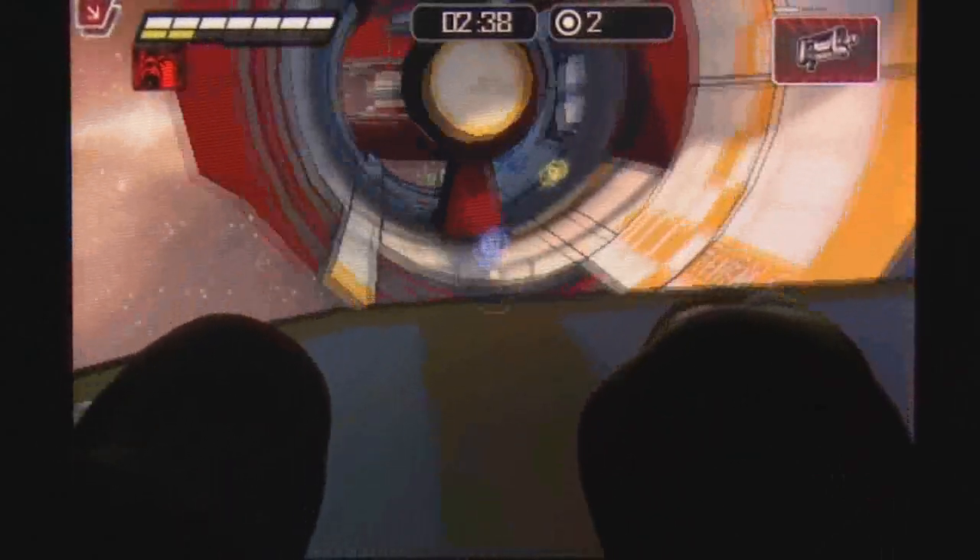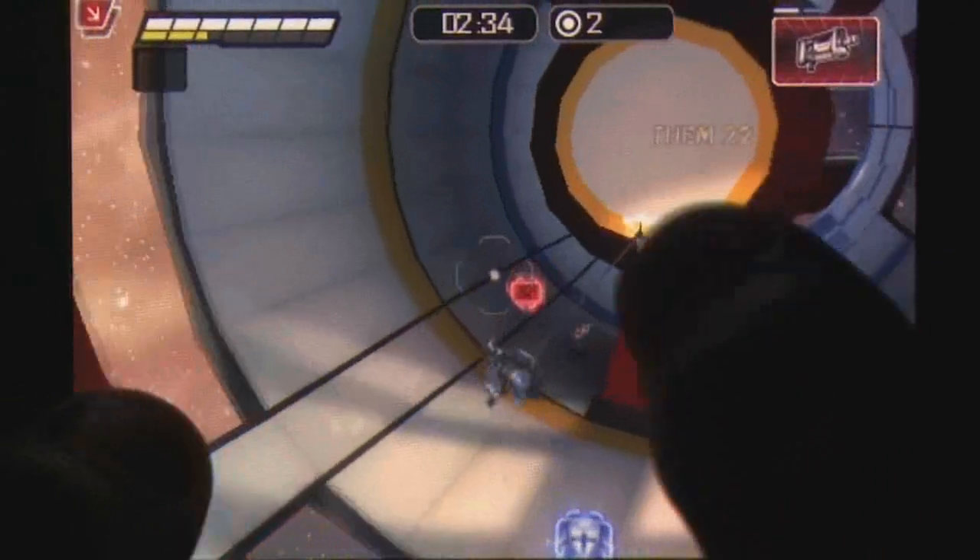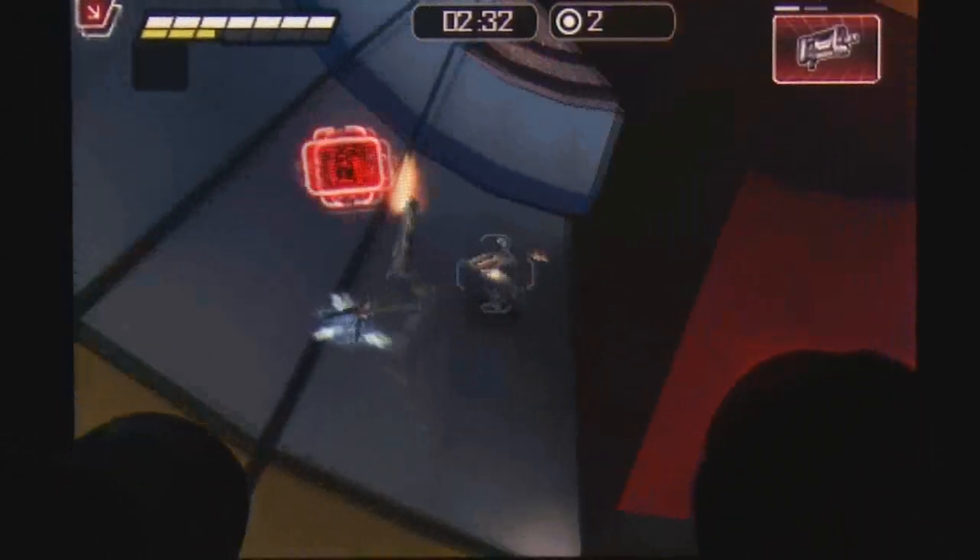EXO uses standard customisable first-person shooter controls for their third-person shooter, with two-thirds of the screen being dedicated for moving your camera and the remaining is used for strafing movement. Tapping the screen will allow your player to jump.